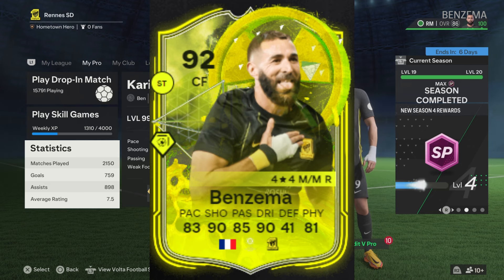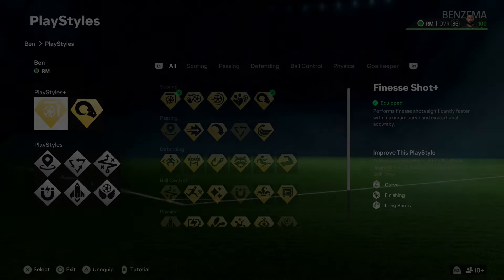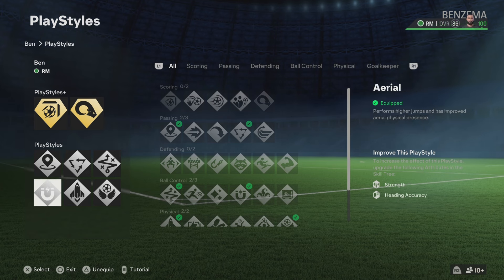It's a center forward, and these two builds are very similar when it comes to the attributes. For the profile position, make sure it's either right mid or left mid. For the height, make sure it's six foot one, because obviously Benzema is six foot one in real life. For the weight, it's going to be 152 pounds, and for the preferred foot, it's going to be right, because Benzema is right-footed.